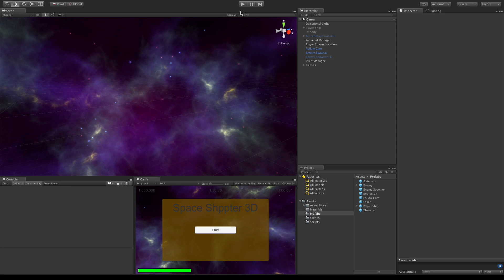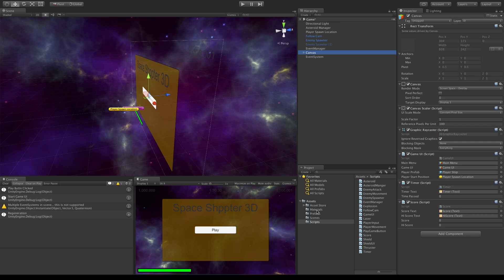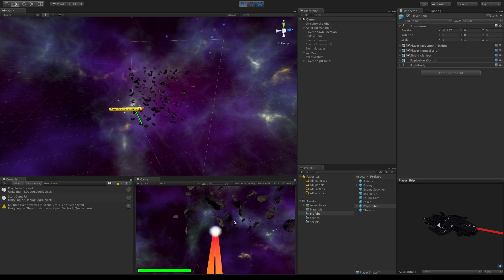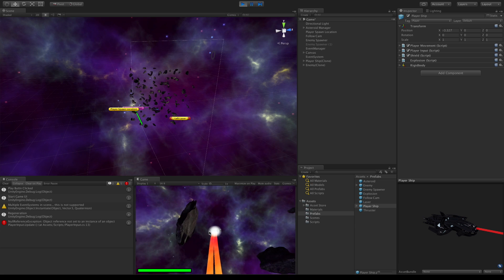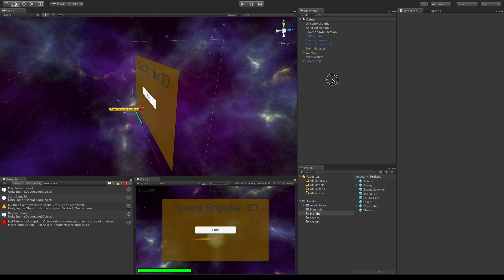Before I do anything I want to save - I've changed enough things that I don't want to have to do it again. We'll hit play - and play's not working, what's going on here? Alright, apparently I accidentally deleted my event system - so how many people out there caught that? Just right-click, go down to UI, click on event system. And I did notice one problem: my new player prefab - I forgot to set the tag to 'Player'. There we go, let's hit play.